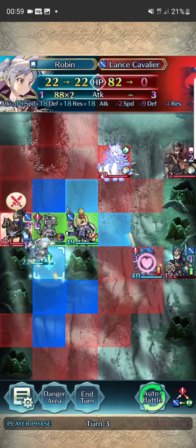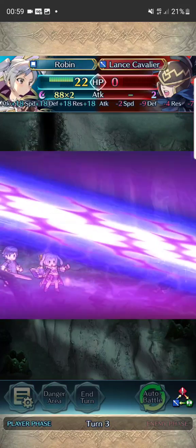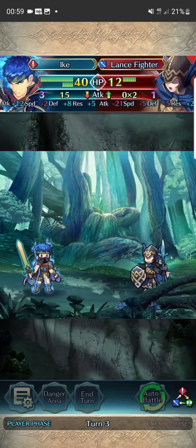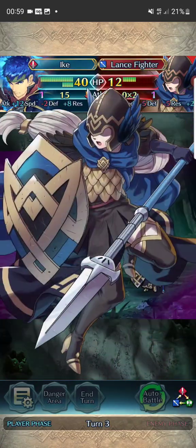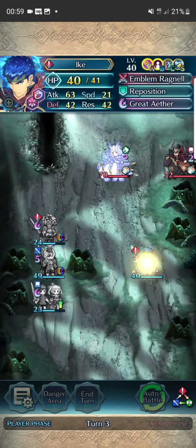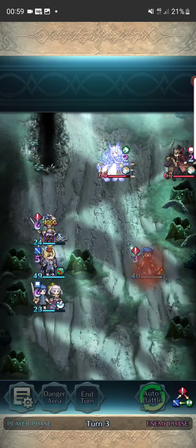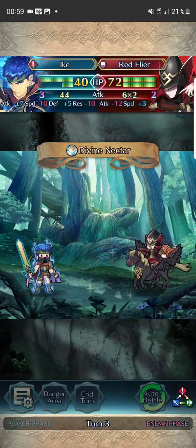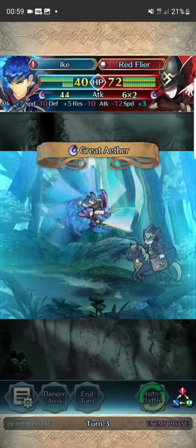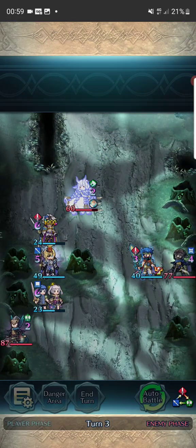I leave Robin there, I'll attack with you. And then I can move out of the way and move the unit there to finish you off. Yes! Nice. And now here comes the red fire over there, just so I can finish it off as well. And now she'll move in Robin's direction. We'll do our best.